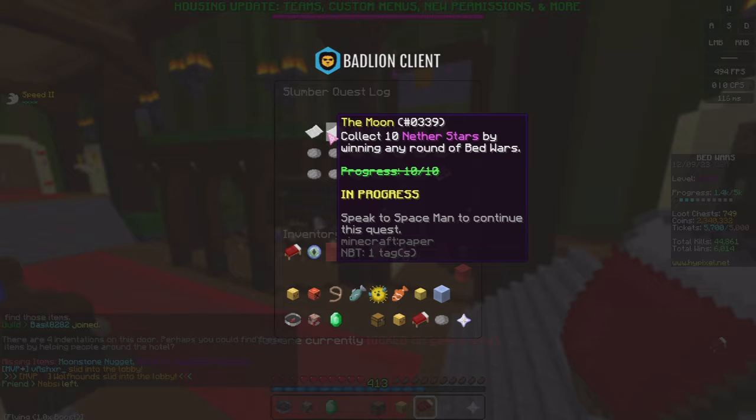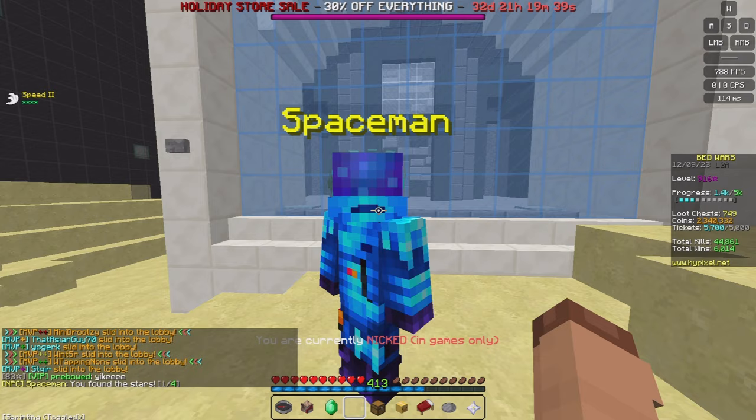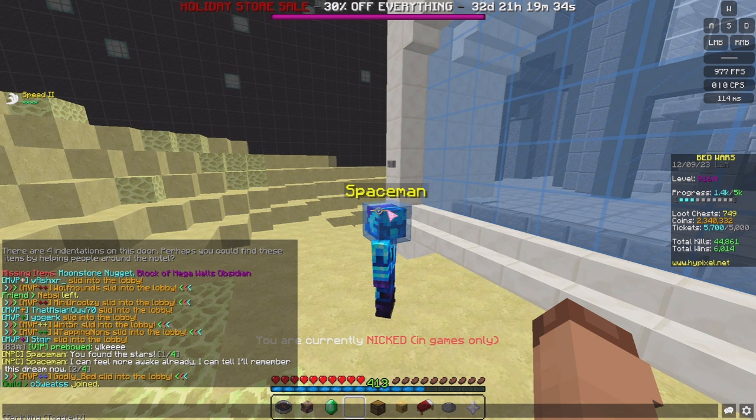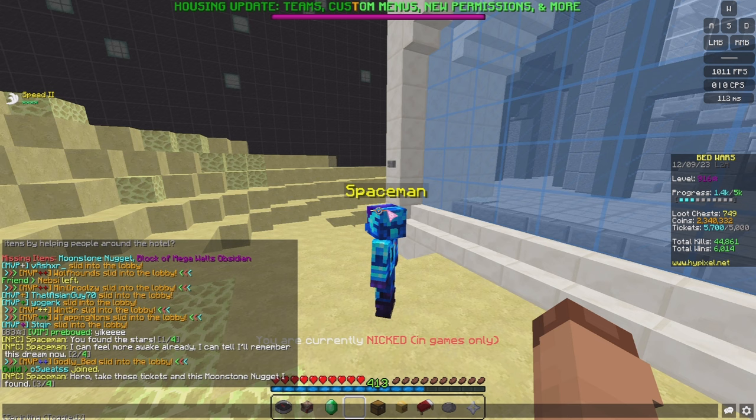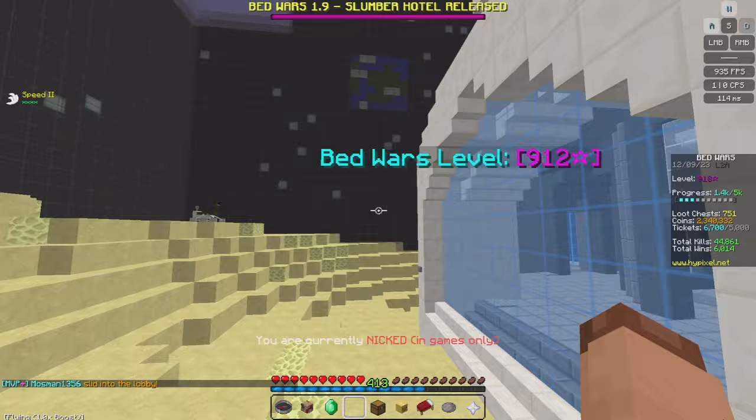You also got a Faded Blitzstar, which I believe is one of the items for Door 9 — yes, it was. So I've got two more quests to claim: the Moon one and Jeremy. If I go into the Space Door and speak to the Spaceman, I can give them the 10 Never Stars. They say: 'You found the stars! I can feel more awake already. I can tell I remember this dream now. Here, take these tickets and this Moonstone Nugget I found. It's time for me to wake up.' You get 1,000 Slumber Tickets, 10,000 Bed Wars XP, and a Moonstone Nugget. And the NPC just died — that's sad.